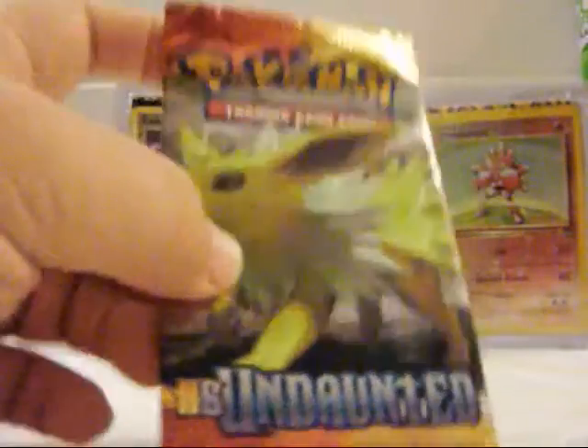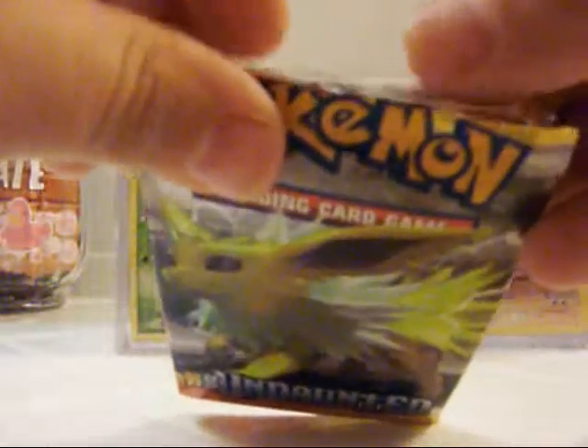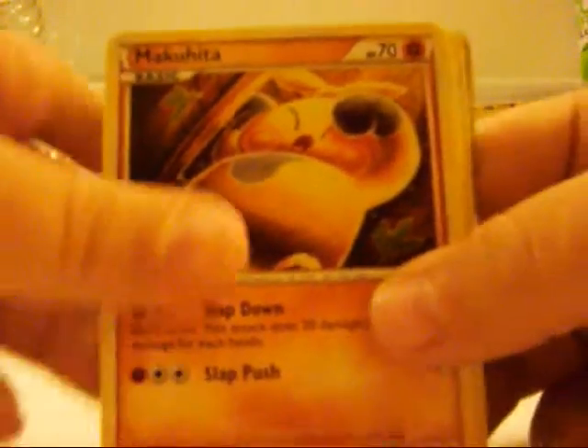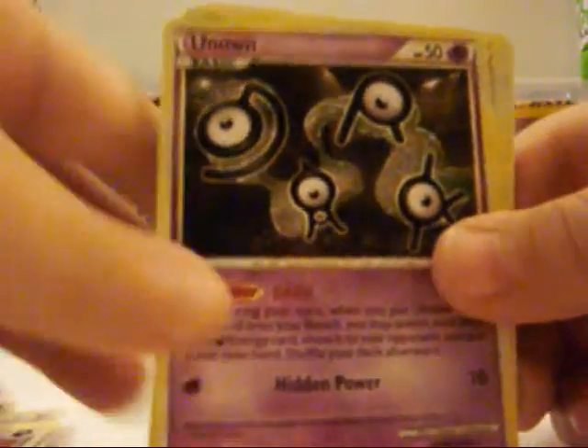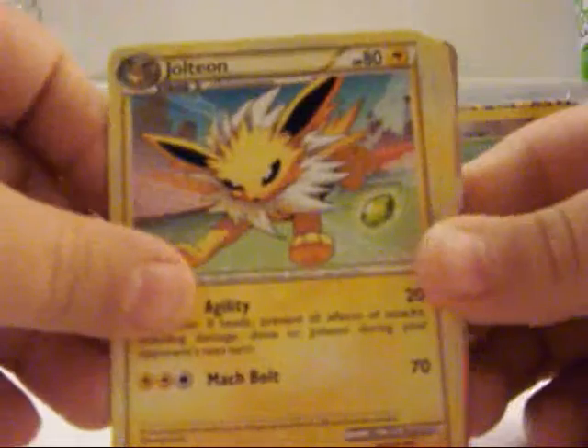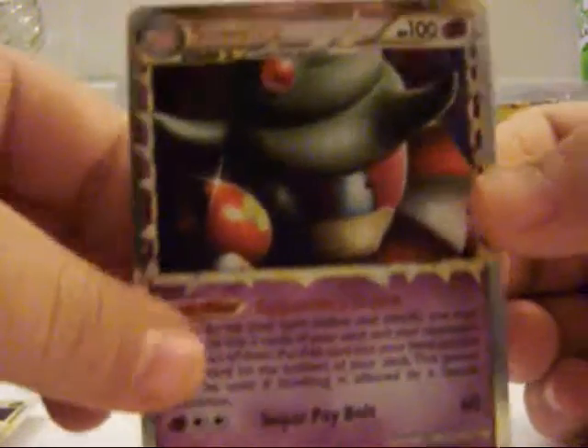And for the last one of this video — the HSM — we have Mareep, Marowak, Rattata, Grimer, Houndour, Unown. Yay! I like one for my Unown collection. Jolteon — I kind of like the artwork, but I'm surprised it's not a rare — and Phanpy. From our Rare: Honchkrow. Whoa, a Slowking — two rares and a great pull! I indeed enjoyed these four packs. That was a great pull. That was pretty awesome.